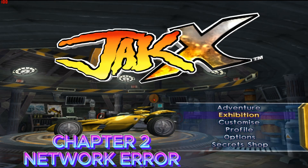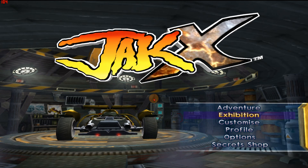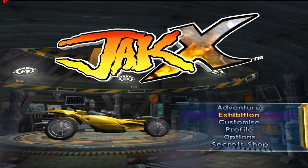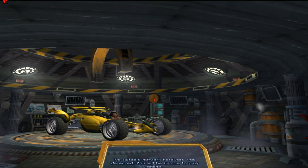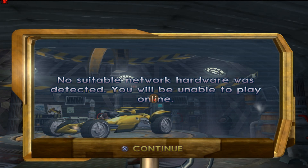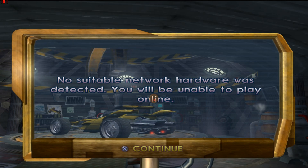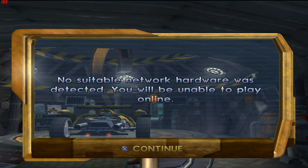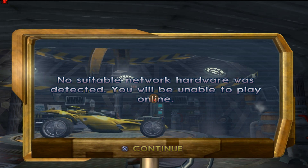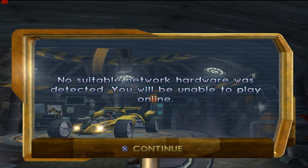We're back in Jak X. In order to set up a PS2 network to play games across all PS2 games that have the PS2 network, you have to go to Exhibition Online. You'll see 'no suitable network hardware was detected, you will be unable to play online.' That's because we didn't set up a network in the PS2 emulator. So we have to go back to the emulator and set up a network — and then it will work.